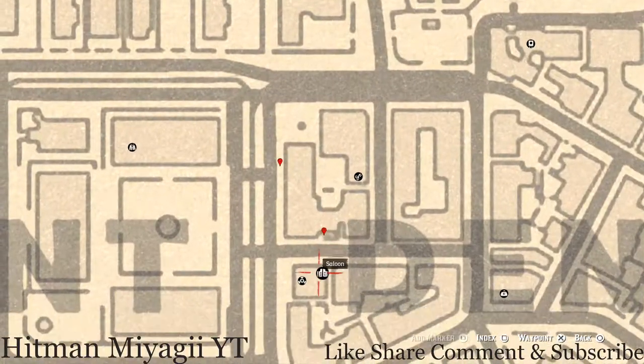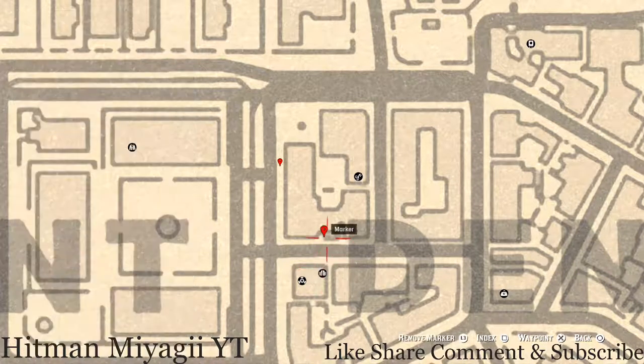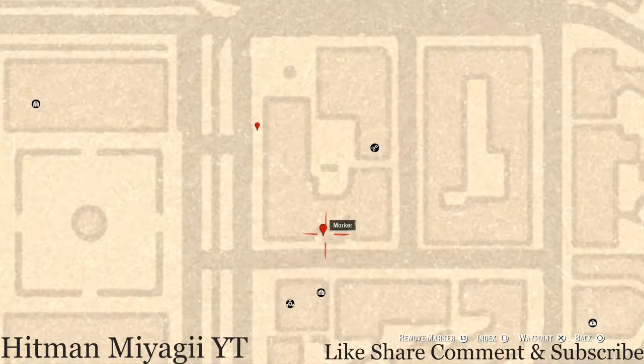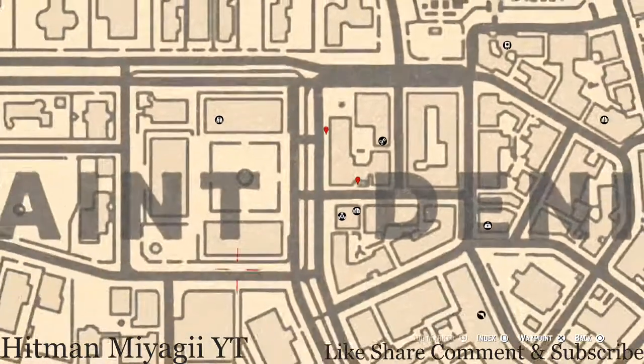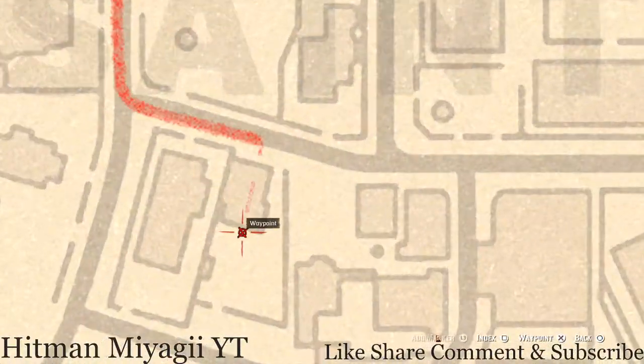Over here around the corner, right across the street from the saloon, right here in this little section, there's a table. On that table you guys will get an Ivory Hair Pin, which is a family heirloom as well. Let's go down to another family heirloom right inside this backyard area, right here on a table.